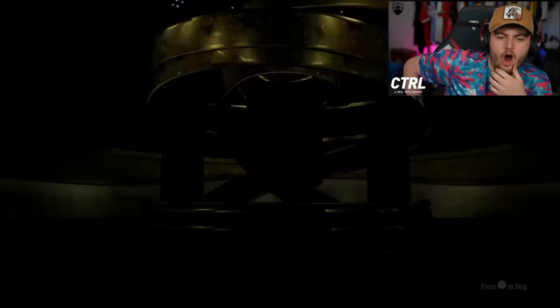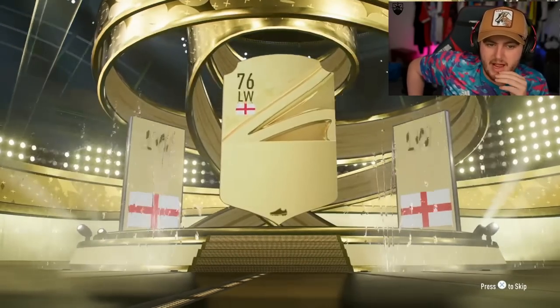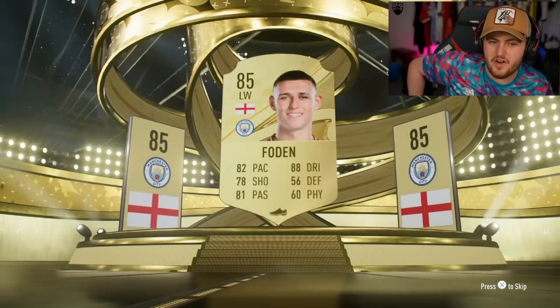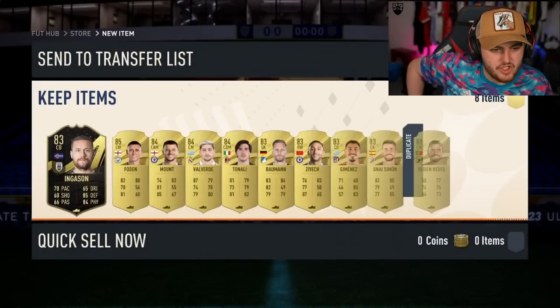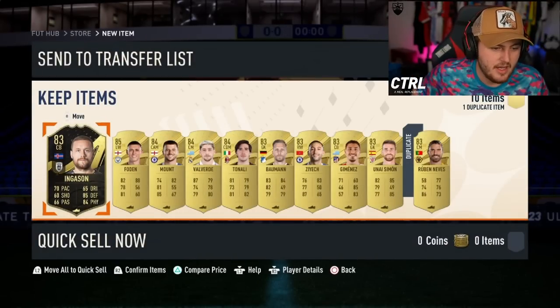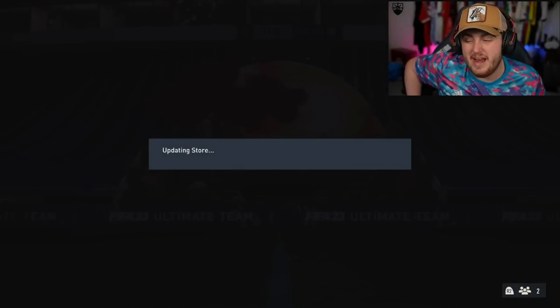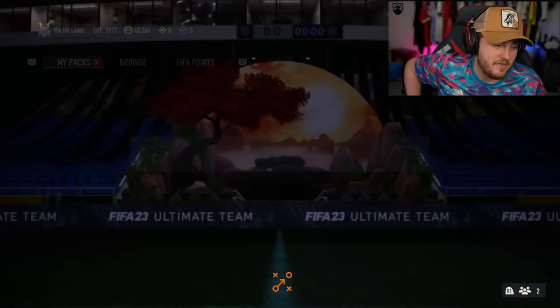Next two now. His club name is Ha-Land — I'll stop now. Raheem? No. Phil Foden, 85. Bit of a shame — you want to get a walkout because then at least there's a potential for the Dangler. He does get in-form Garson, which is all right, actually, because an in-form still has good value. We'll take that.